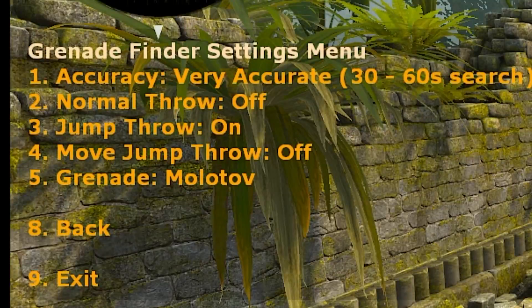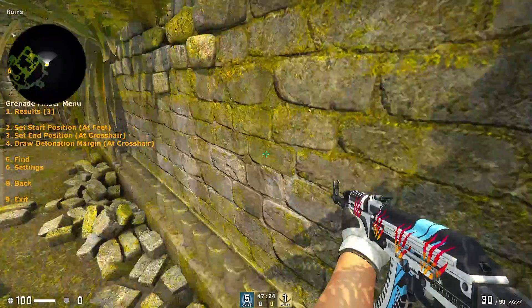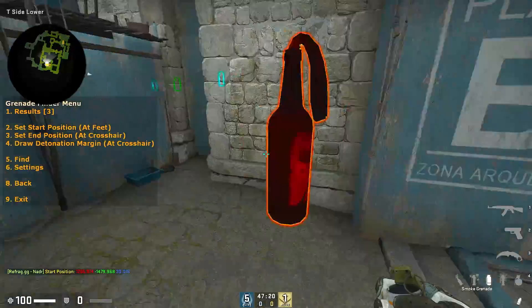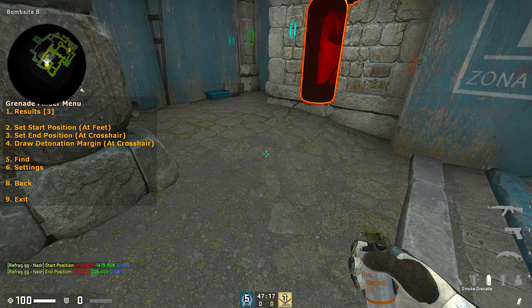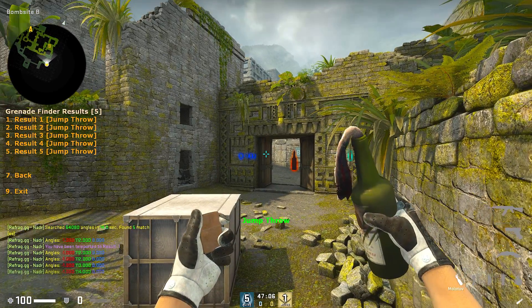This feature is useful for mollies as well, like wanting to find a cubby molly from outside doors. To find it, I'm just going to change the type to molotov, go to where I want to stand, point where I want it to land, and click find. After waiting, I got these results and number four looks like the easiest to remember, so I'm going to save it.